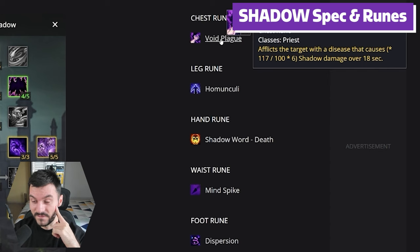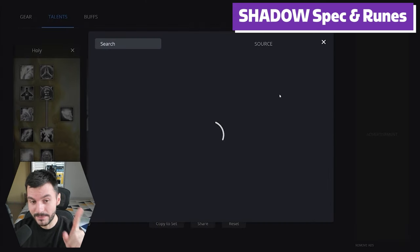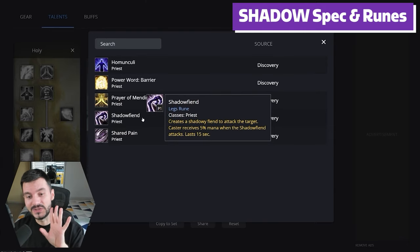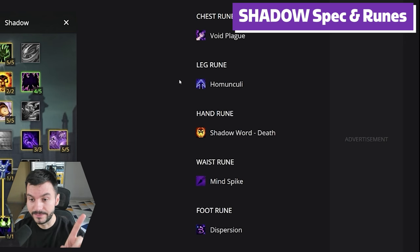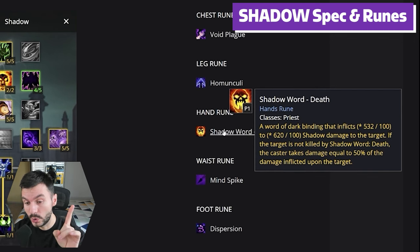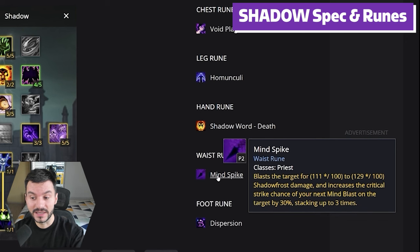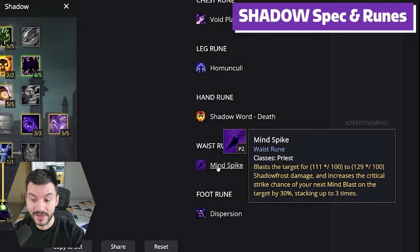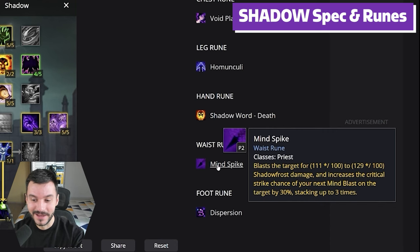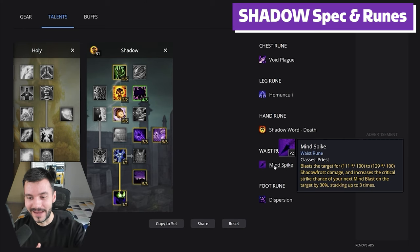4 runes. We went for the Chest rune Void Plague, into the Leg rune Homunculi. Shadow Fiend is actually not going to be a rune — it's going to be a book that drops from Scarlet Monastery probably. It creates a Shadow Fiend that attacks the target, and the caster receives 5% mana when the Shadow Fiend attacks, lasting 15 seconds. So that's another way of getting mana back. Shadow Word Death into the new Wrist rune, Mind Spike — it blasts the target for Shadow Frost damage and increases the Critical Strike chance of your next Mind Blast on the target by 30%, stacking up to 3 times.